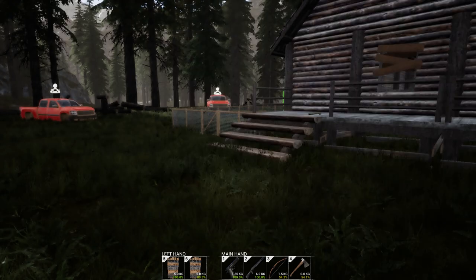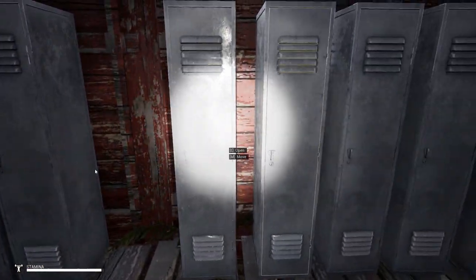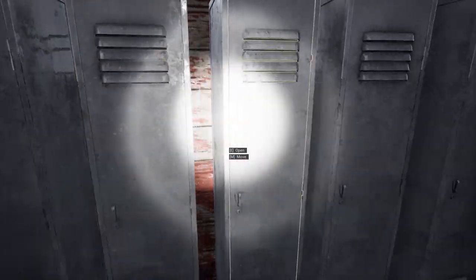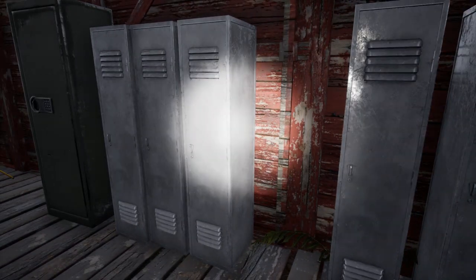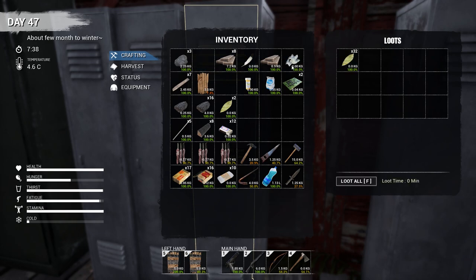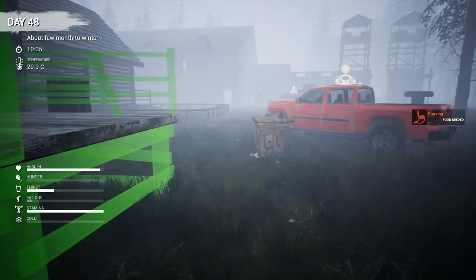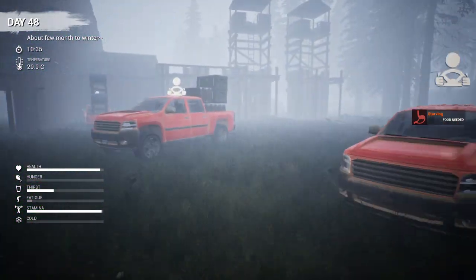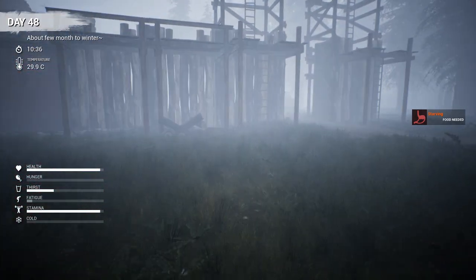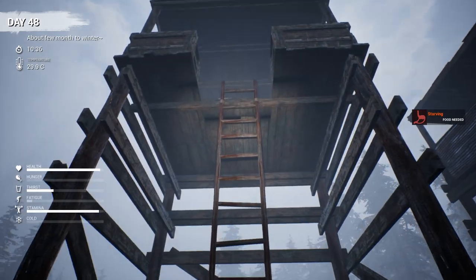Let me clear out some inventory. I've been doing a little organization — there's all my sticks because Scott's been going crazy. I think I'm going to have one storage locker for each of the major items: sticks, tree bark, and leaves — I keep wanting to call them feathers. It takes forever to build these things. Oh, now I got the mist!